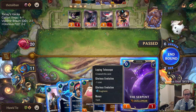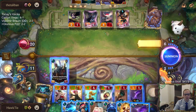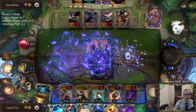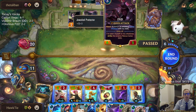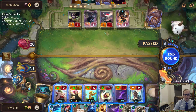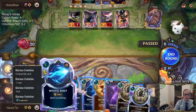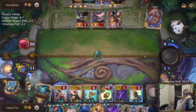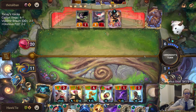Double the Serpent? Okay. They're passing because they want to play their Zed after combat most likely. That gets rid of a blocker. I guess I have to discard a Glorious Evolution.